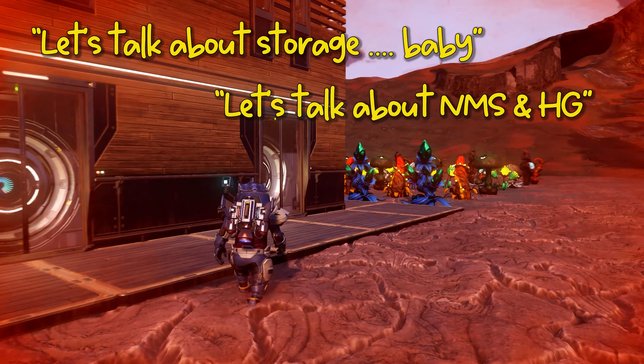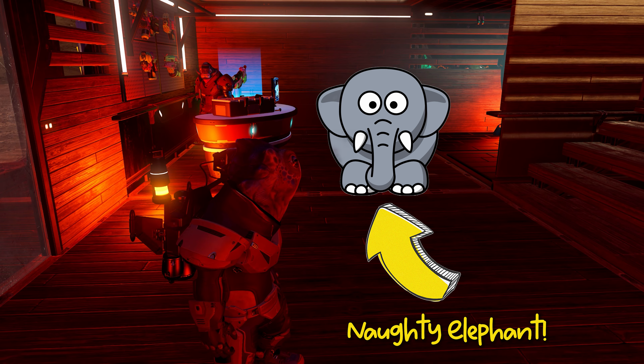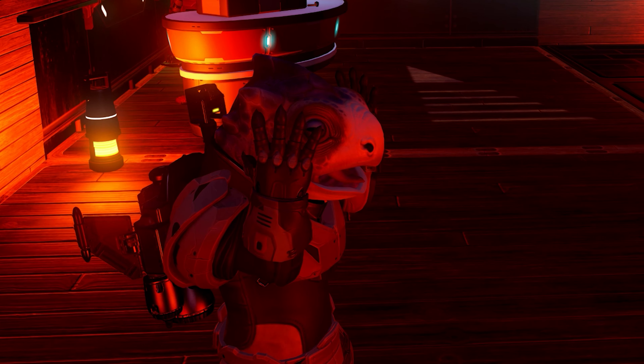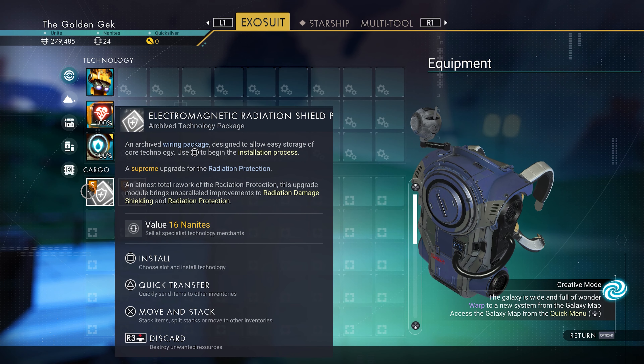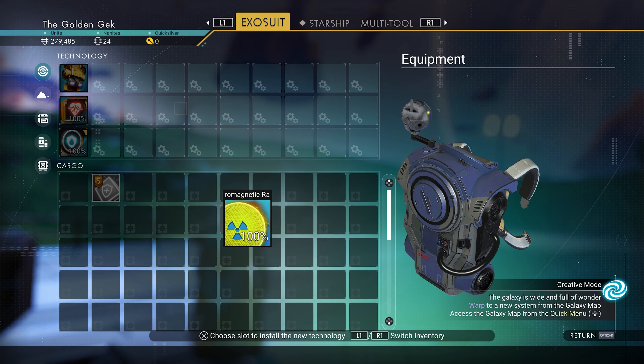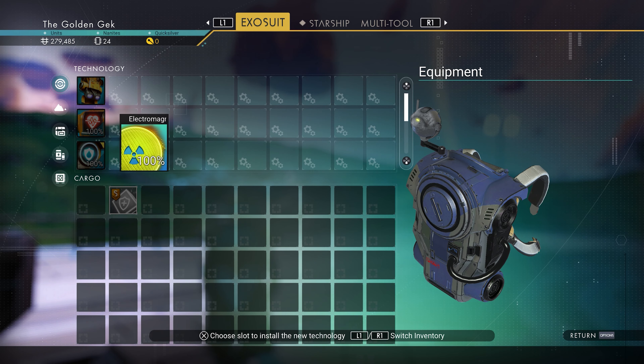First, let's address the elephant in the room. Your cargo and normal storage slots have been combined on your exosuit, ships, freighters and exocraft, and split into cargo and technology. Unfortunately, technology can no longer be placed in the inventory slots, which means that you're slightly more limited in the number of active expansion modules for each piece of technology.